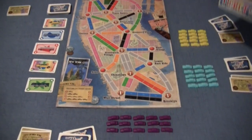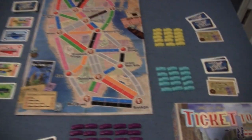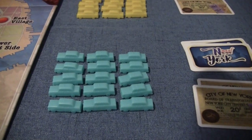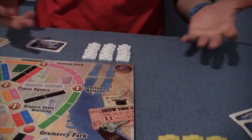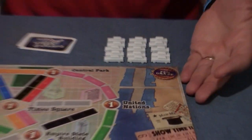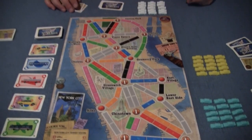Here is New York City. It's not a train game — it's taxis. Instead of train cars, you get taxis. I've got my white taxis here. You get 15 taxis to start. As you can see, it's a smaller board. New York City obviously is not as big as the whole US or other maps they've done.